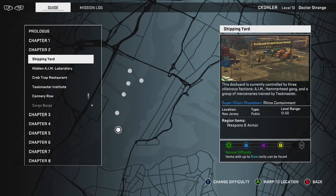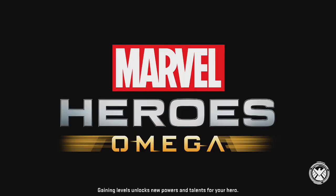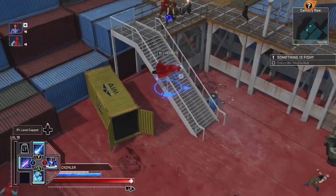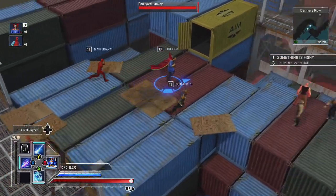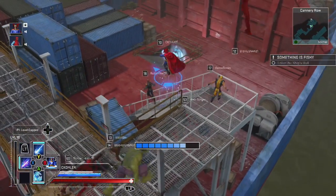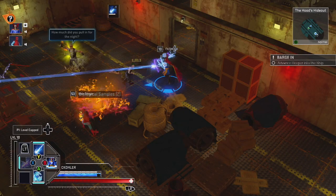Go to chapter two, we're going to Cannery Row where we have to stop the Hood's cronies. I'm very unfamiliar with that character. This is an MMO so there's a bunch of randos around here. It's kind of bummery — it has MMO capabilities and yet we can't interact with one another or trade items; apparently that was in the PC version but not console. Going into a barge full of bad guys.